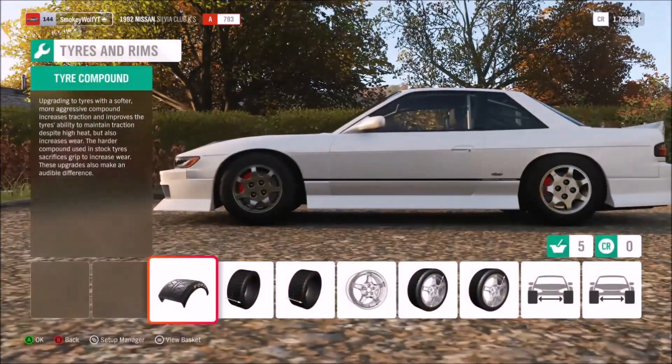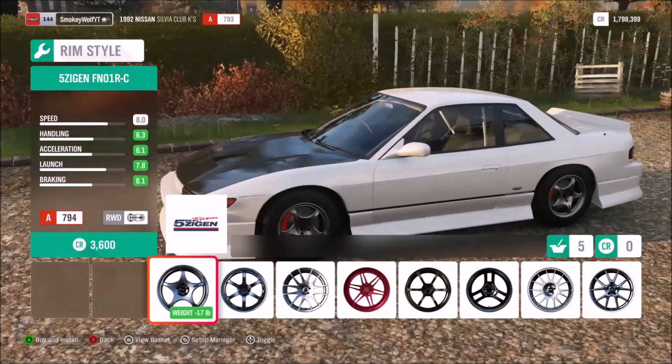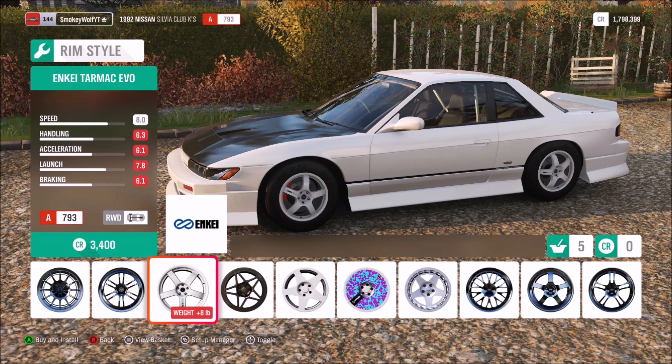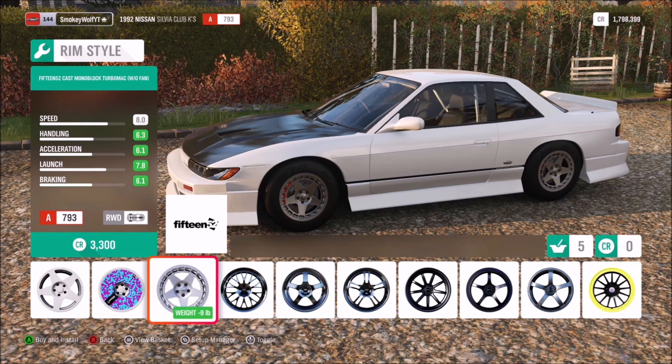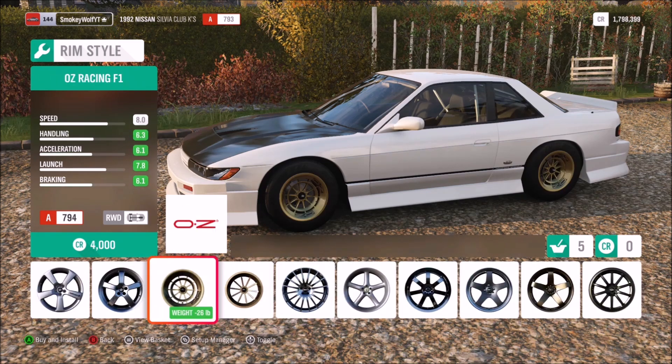Now heading on to the wheels - that's the final bit of customization on Forza Horizon 4 before we check out CarX. Let's head into the wheels and see what options we've got. Everything on Forza is officially licensed, so all the names of the parts, cars and brand names are correct. In the sport style and racing wheel sections there are loads of different options.